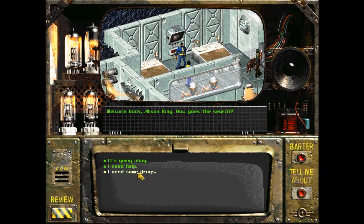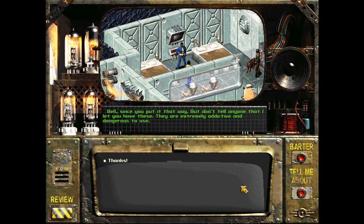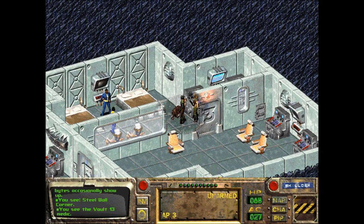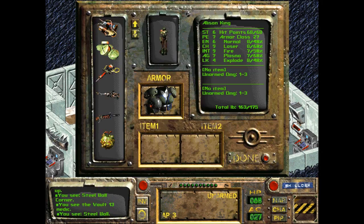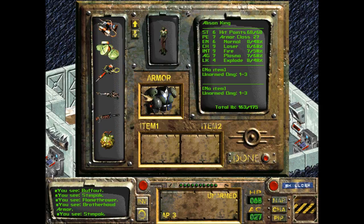How goes the search? Need some drugs. I'm not authorized to give you any, sorry. I have an urgent need for them - without the drugs, the safety of the vault is in jeopardy. Well, since you put it that way, but don't tell anyone that I let you have these - they're extremely addictive and dangerous. Well, thanks. What do you give me? Psycho. He gave me Psycho and Buff Out, and it looks like a Stimpack too.